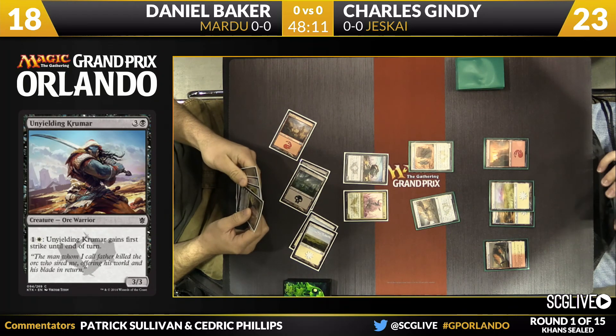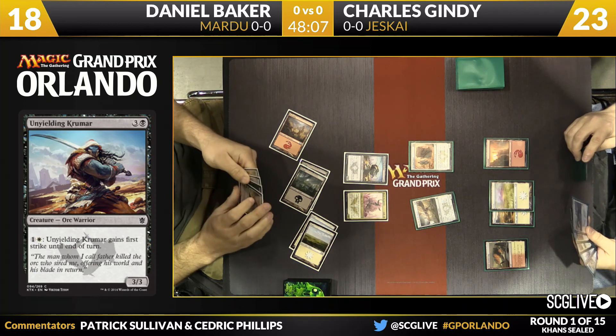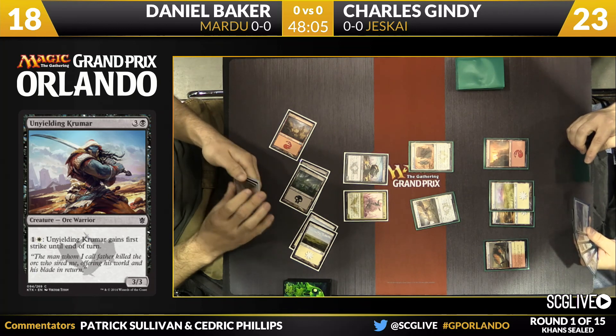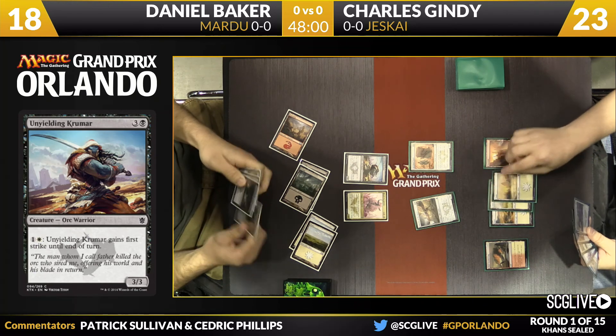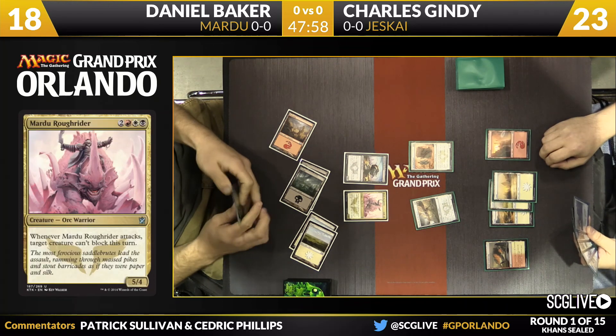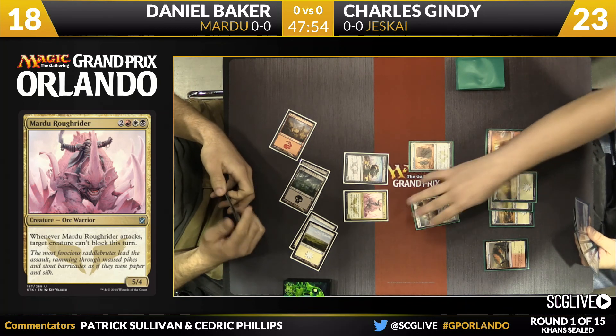If Daniel were to play Sorin and minus it to make a token, Charles has a removal spell for the token and then the flyer finishes off Sorin — you haven't extracted much value. So the Roughrider is a very explosive play, allowing Daniel to wait for a better spot to deploy Sorin. The Krumar can get first strike for a colorless and a white mana, but you have to have that mana available.